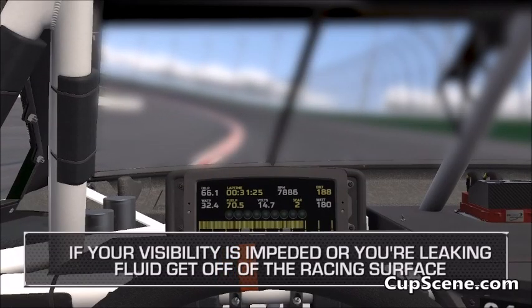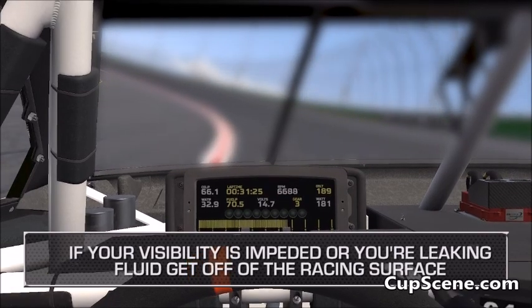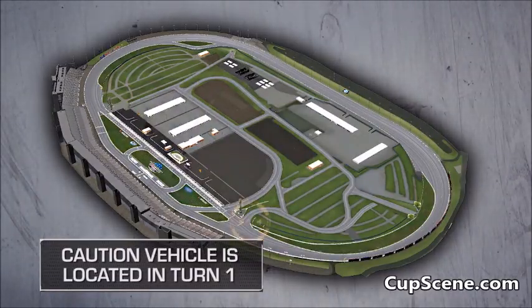Drivers, if you have been in an incident and your visibility is impeded or your spotter communicates that you are leaking fluid, stop immediately off of the racing surface. The caution vehicle is parked in turn one and will stay low in turns one and two when entering the racetrack.